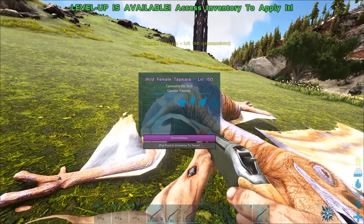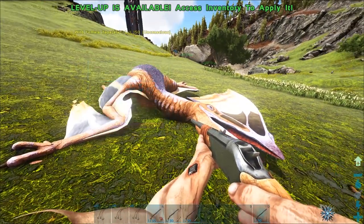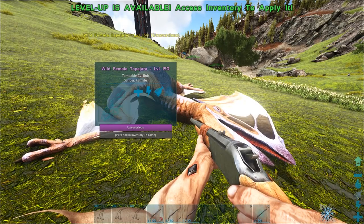These things take Allosaurus Kibble, by the way. They'll take around 22 kibble for a level 150 on unofficial rates. This is one of the easiest methods, but we're going to go through a bunch more in just a second.